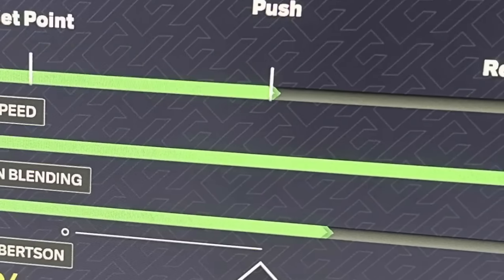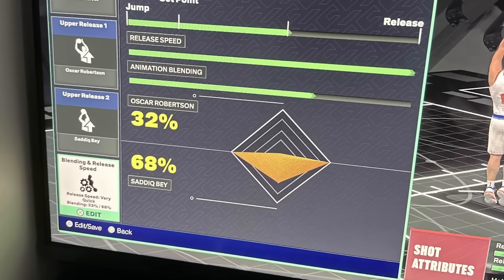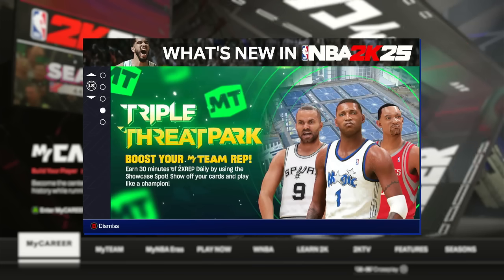This is the jump shot for poppers and tall guards. I'm going to pop it up on the screen right now. I gave my popper this jump shot so we can run together. I use everything on set point. The base is Jarrett Culver — that's the new T-Mac, unless you have T-Mac unlocked from Starter 3. Other than that, it's Oscar Robinson and Sadiq Bey for the blending. I already gave y'all the settings, now let's hop back over to the game.